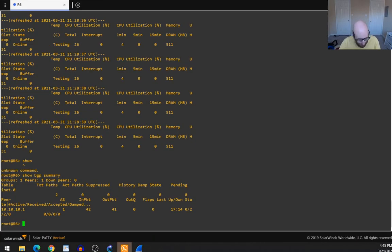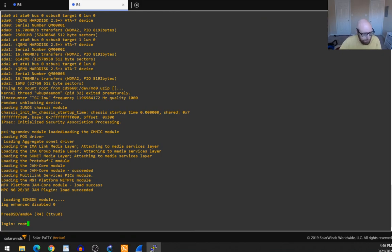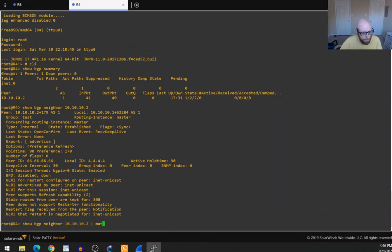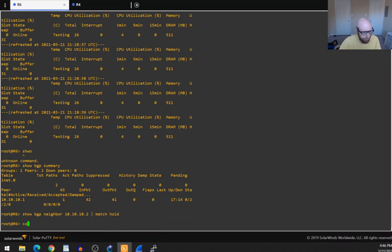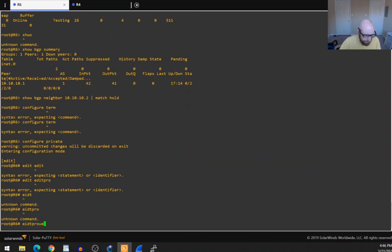I'll open up both sides. We have a neighbor that's up with a hold time of 90. Let's change the hold time on one side down to 89 — actually, let's first hard-code the hold time to 90 on one side so it's transparent and clear that it's set to 90, even though that's the default.